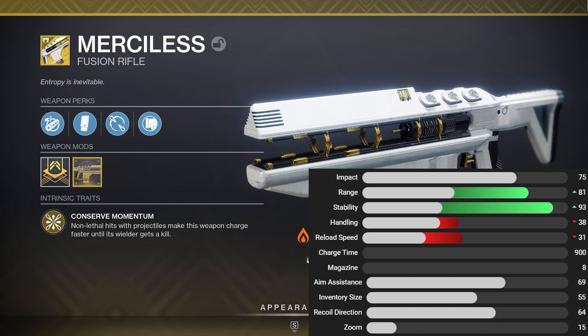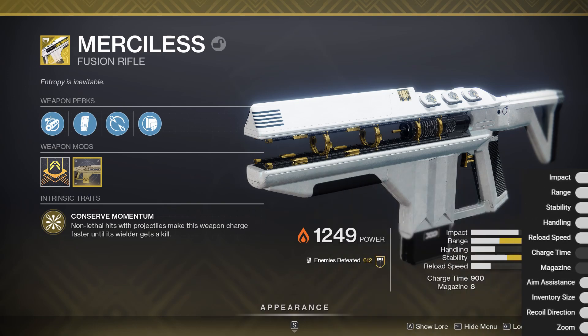You probably noticed those huge boosts to both the range and the stability. These are being pushed up through the exotic catalyst, which does greatly improve this weapon's performance. Both the handling and the reload speed are pretty average when compared to legendary high impact fusions. While we are a little bit shaky in that recoil direction, a 69 in the aim assist department is the best that you're going to find on any fusion rifle at base.